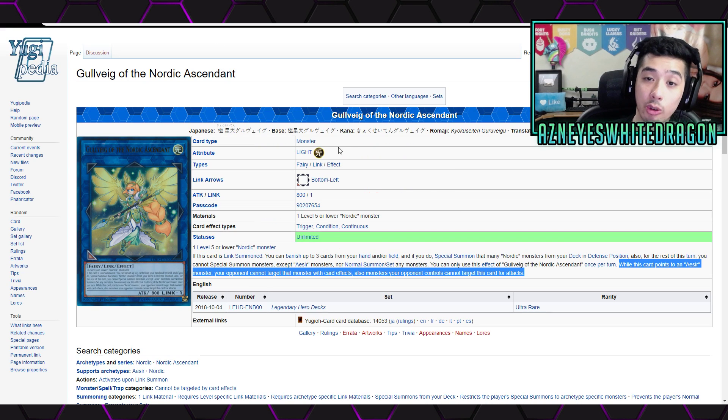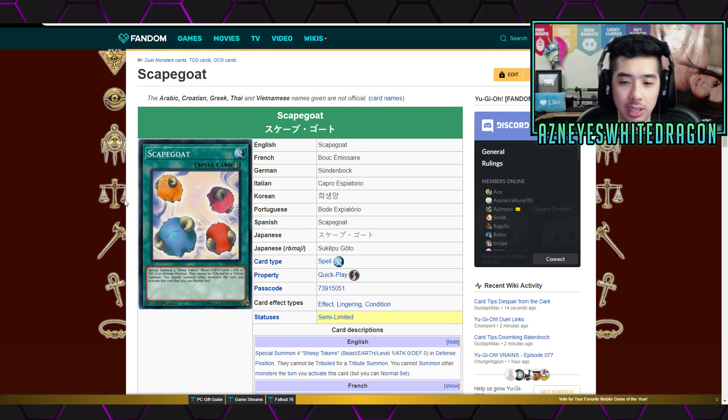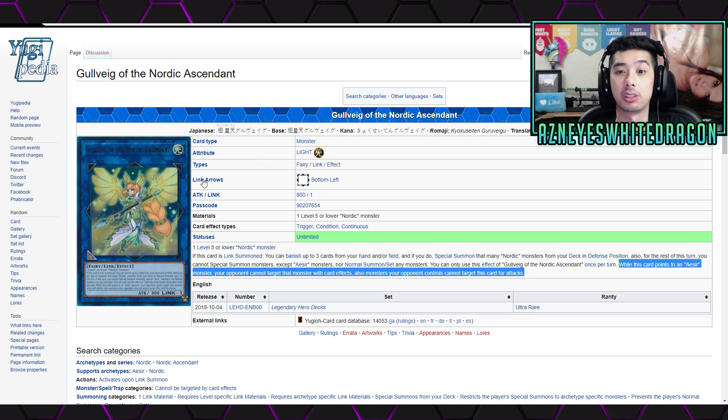There's another ruling with Govee the Nordic Ascendant that has to do with Scapegoat. Scapegoat summons tokens and you can't special summon other monsters the turn you activate it, but you can normal set. The question was: can I use tokens — specifically Scapegoat tokens — with Govee's effect to summon itself? When Link Summoned, you can banish up to three cards from your hand or field, and if you do, you can special summon that many Nordic monsters from your deck in defense position. The answer is yes, you can use tokens with it.